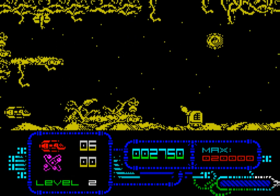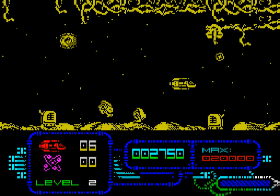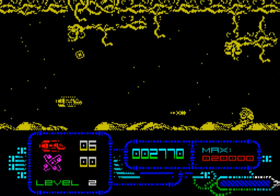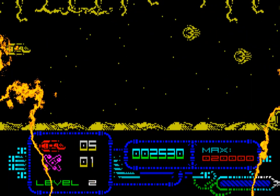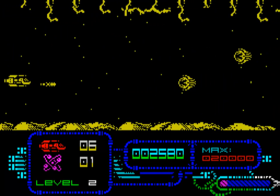To say it's hard going would be an understatement. You have two weapons: casual bullets, spat out two at a time, and a very limited number of Mega Blast smart bombs. Even though capsules scattered around the landscapes will upgrade your weapons, there's often too many nasties to avoid and not enough opportunity to fight back.